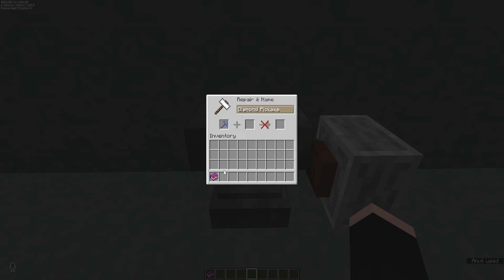The more enchants you add, the more expensive it's going to be to repair it, whether you're using materials such as diamonds or books and levels. You can actually spend one level to name your tools anything that you would like, which is also a really cool feature.